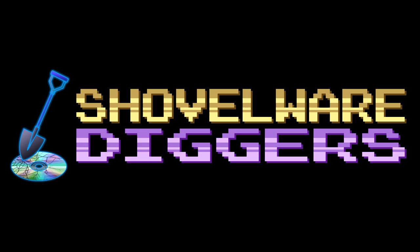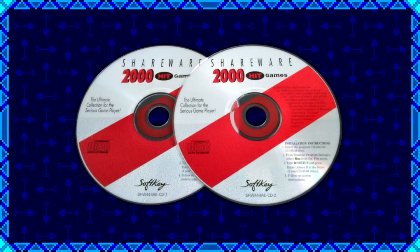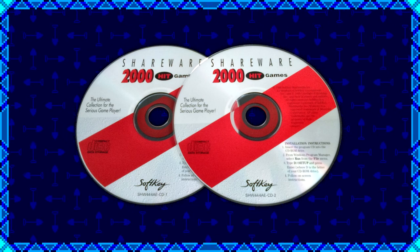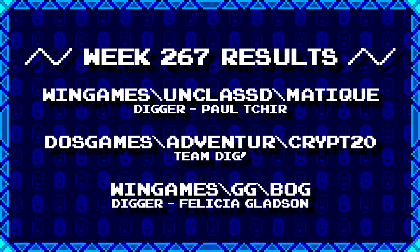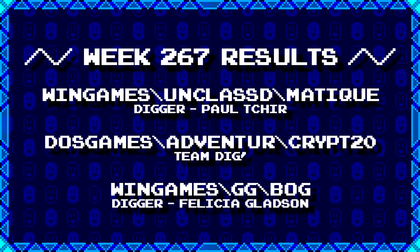Welcome to Shovelware Diggers. Our dig team is currently excavating the Softkey Shareware 2000 Hit Games 2CD Collection. You can find a link in the video description listing the entire directory structure of this archive. Here's what our diggers have for week 267. For more information on how to join the dig team, simply follow the Patreon link in the video description.